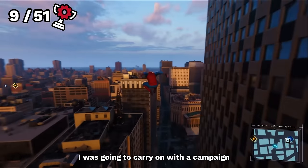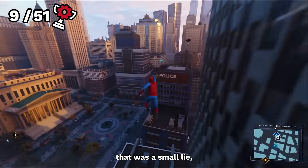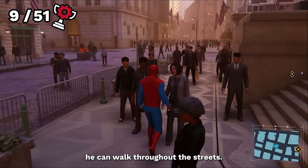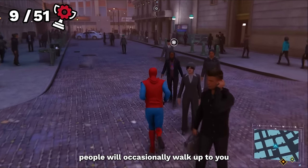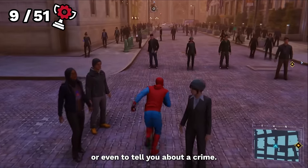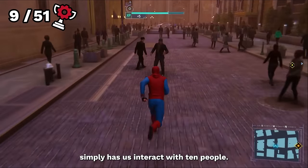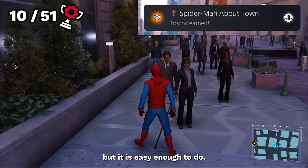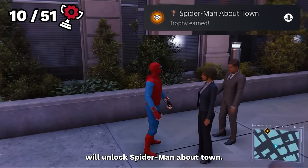We have another miscellaneous trophy next. When Spider-Man gets bored of swinging, he can walk throughout the streets, and people will occasionally walk up to you for a high five, a picture, or even to tell you about a crime. The next achievement simply has us interact with 10 people. It does take a little bit longer than you might think but it's easy enough to do. And once done, we unlock Spider-Man About Town.